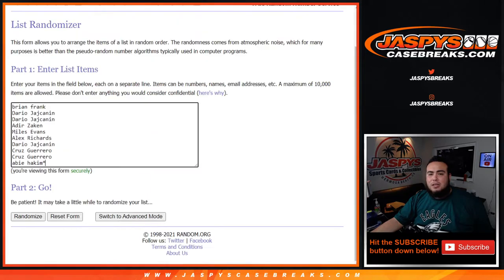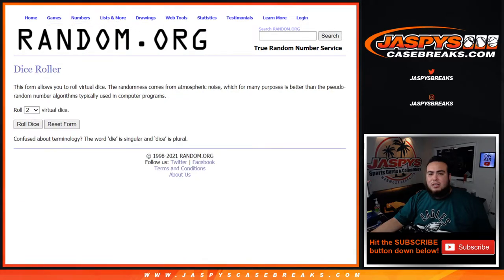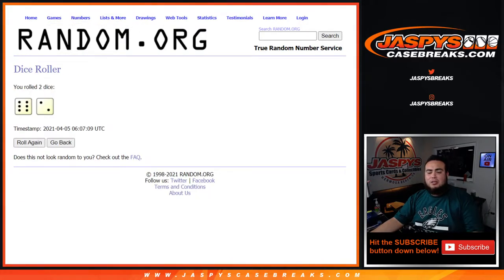So good luck. Here's a dice roller, here's the customer names from Brian down to Hakeem, and there you go from zero to nine. So let's roll the dice — we got ourselves a six and a two for eight times. Good luck.